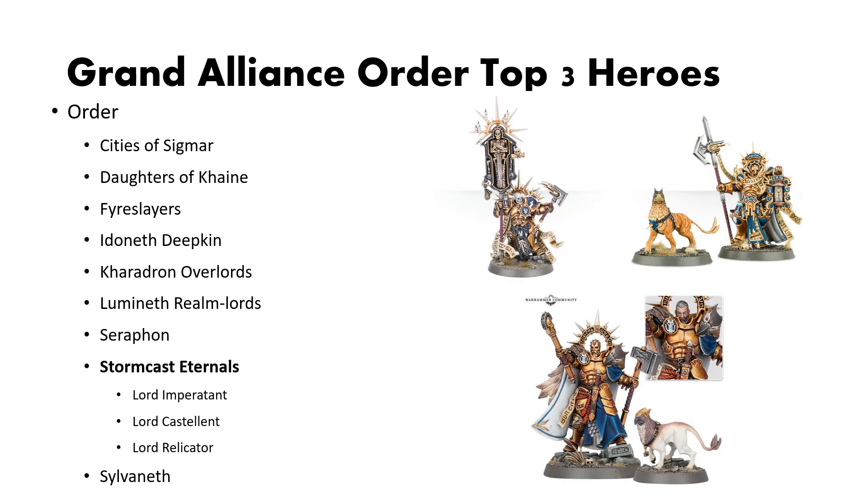Next is Stormcast Eternals. With their litany of hero options it is a little difficult to pick just three, but these are the best overall choices. First up is the Lord Imperitant, just recently released in the Dominion box. His ability to let one unit per turn deep strike 7 inches away instead of 9 is so critical for certain Stormcast strategies and units such as the Annihilators. Then we have the Lord Gestellant, a flexible choice that can either provide some buff or do some damage. And lastly, the Lord Relicador — a Great Priest with various prayers giving you access to the Great Prayer Book for Stormcast Eternals.